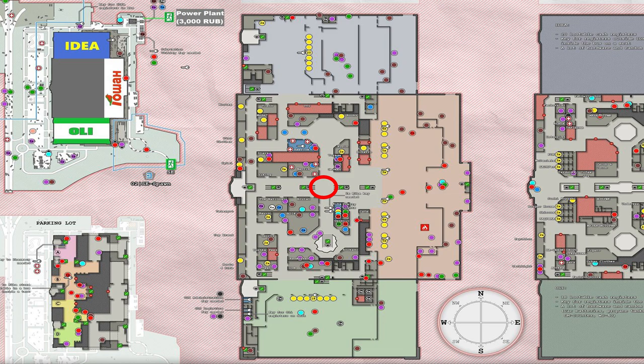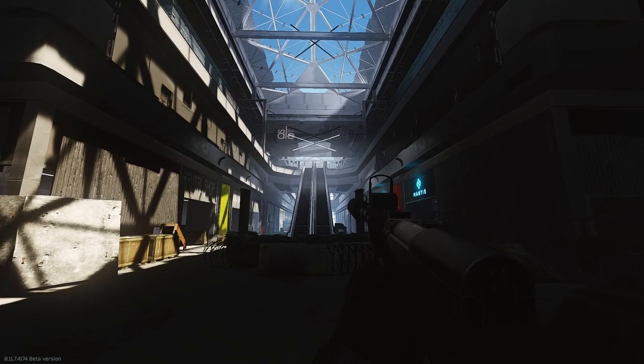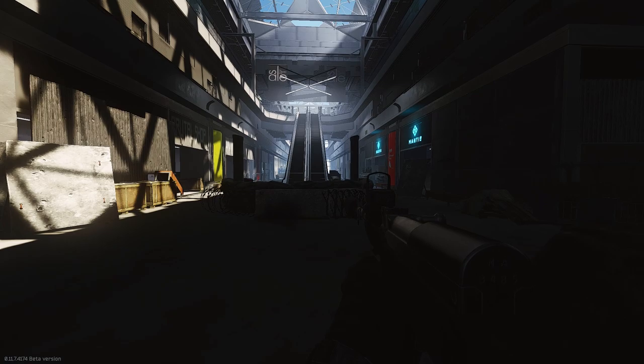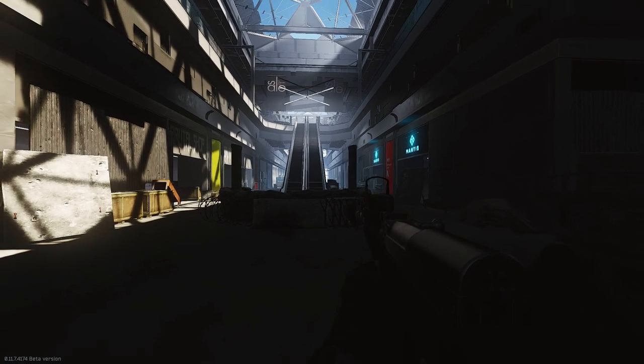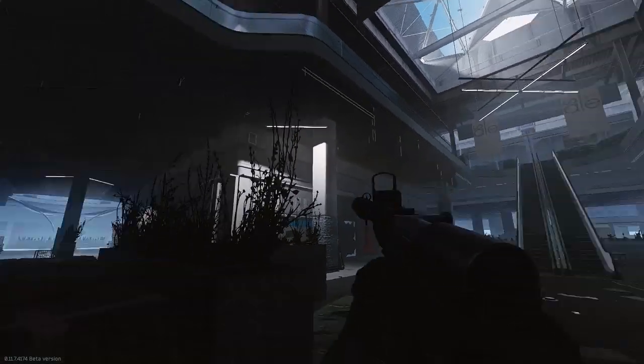There is one other route I'm going to show you in case you can't make it to the front of ONLY, IDEA, or the mall. Let's say you're in the center of the mall near Mantis or near Kiba. There is a tricky way to get out. What you're going to do is start in the center and go left. So here we are at the center of the mall - Mantis is to our right, Brutal's to our left, and kitty-corner we've got Kiba.